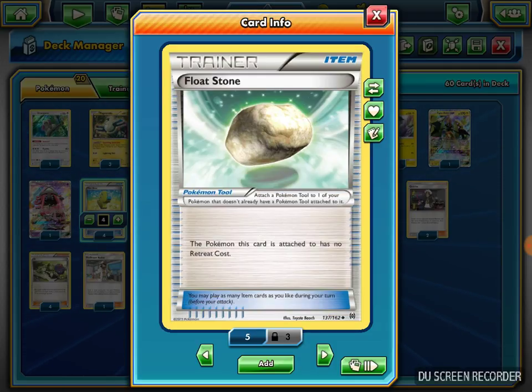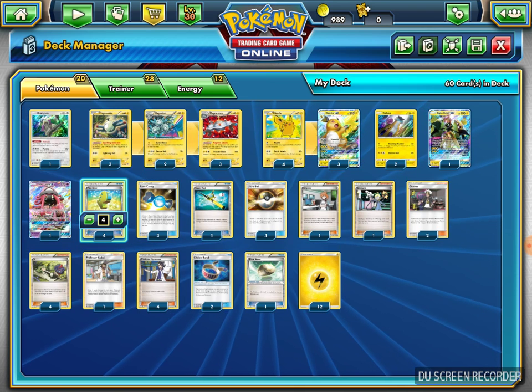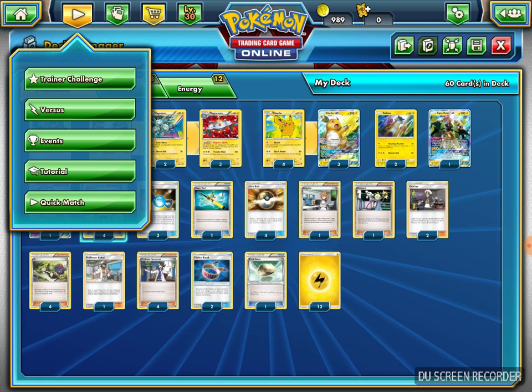I also play Float Stone — if I attach it to my Pokemon they get free retreat. I really use it for Magnezone and Magneton since they have high retreat costs of three and two respectively. I play twelve Lightning Energy to round it out. That's pretty much everything — let's get into the game and hope I get a win with this deck on the ladder.